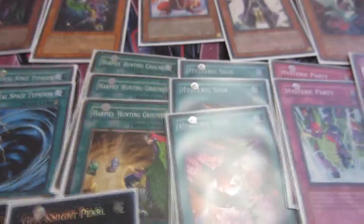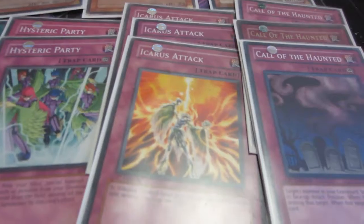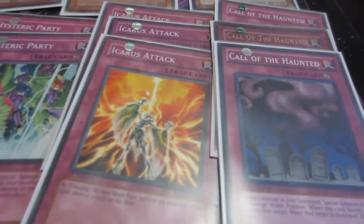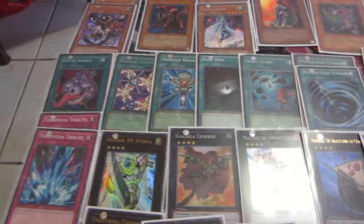Or summon a Harpy, pop the Hysteric Sign, get three at the end of the turn — you can keep recycling that. I've got two Hysteric Party. I wish I had a third. Three Icarus Attack, three Call of the Haunted. Call of the Haunted is mostly for Sacred Crane abuse, Chandler abuse, Pet Dragon abuse, and double Torrential Tribute. I really do love that trap lineup — it has served me very, very well. You can see the entire build right there.